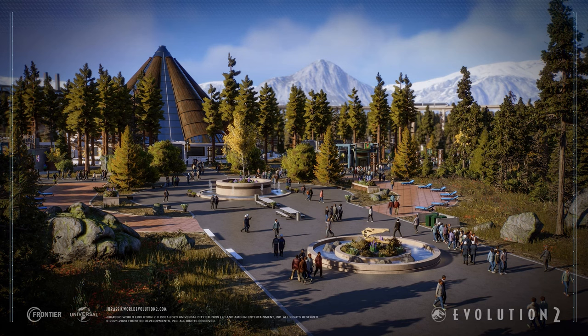We're also getting a few new decorations, including that new fountain teased in the Prehistoric Marine Species Pack announcement trailer. And many people's most exciting new additions: benches, picnic tables, bins, sun loungers, and flower pots to place around. They said in the update notes 'just to name a few,' so there will potentially be more decorations in this update — maybe even more placeable logs. There are also some new banners or flags coming as well.